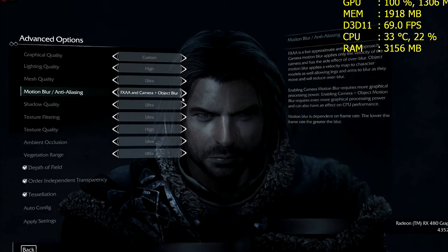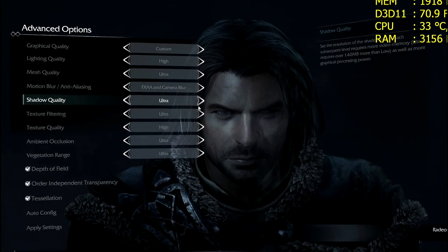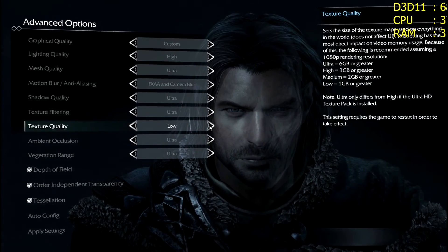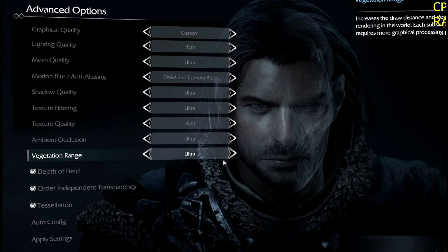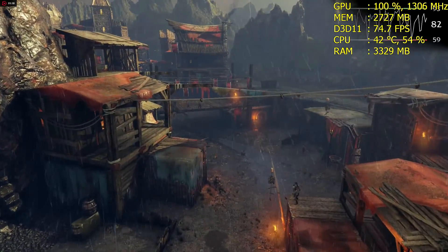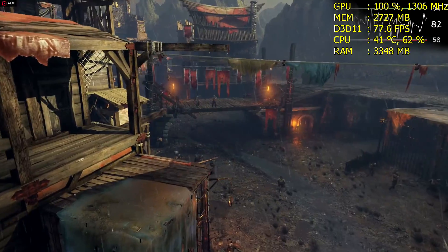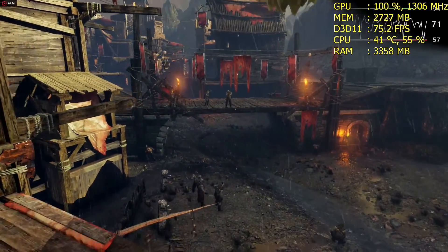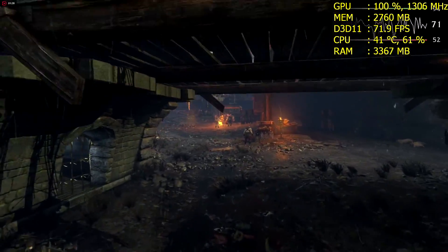Here is Middle-Earth Shadow of Mordor. The lighting quality does not go above high for some reason, so high is the highest option. Texture quality is on high since I do not have more than 4GB of VRAM and high is the recommended setting. It is running at 1080p. Go ahead and enjoy this benchmark.